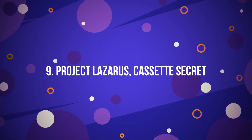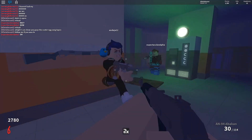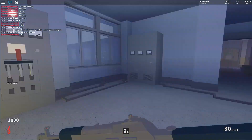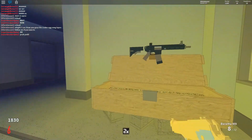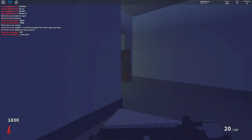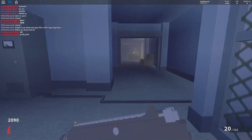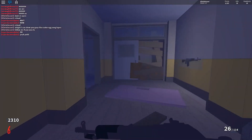Number 9: Project Lazarus – Cassette Secret. When it comes to the most popular zombie game in Roblox, Project Lazarus tops all the charts. It's a full-of-adventure zombie survival game where the player fights against never-ending waves of zombies that get stronger and bigger. Even with such popularity, there's a secret most players haven't found: there are hidden cassette tapes on the map. The player needs to explore several times to find their favorite music tape to play while fighting those evil zombies.